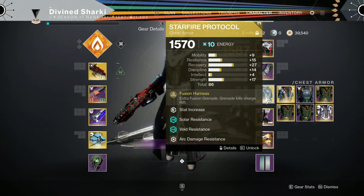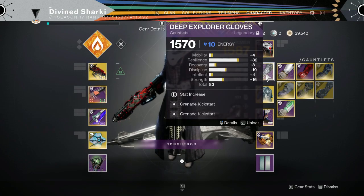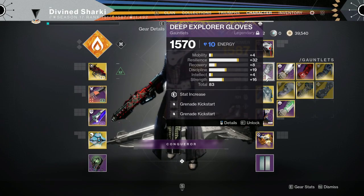The Starfire Protocol is just that good. So if you're using the Starfire Protocol Fusion Grenade Warlock build, do not put on Grenade Kickstart — you're wasting mod slots.